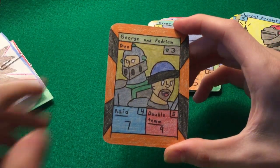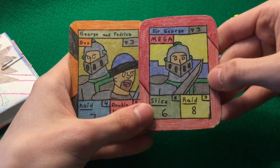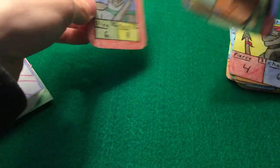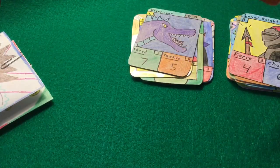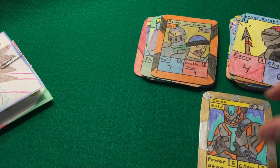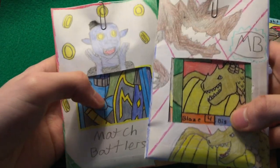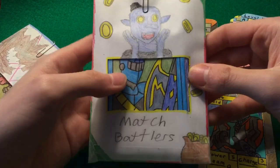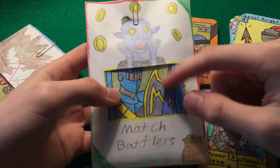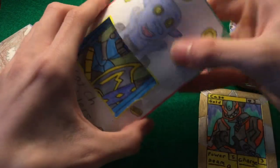This is the only card I used tape on because it ripped. Speaking of George — we have Sir George and then we have George, so if you wanted to do George versus George, go ahead. That's actually a really good mini tin. We're gonna move the gold rare right here. Let's move on — this next tin has Thief, and this is actually a suggestion card, and then we have Nerf.